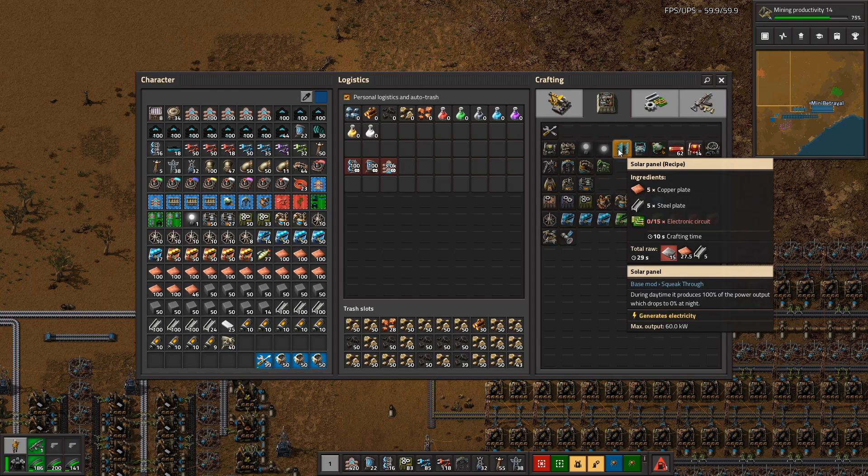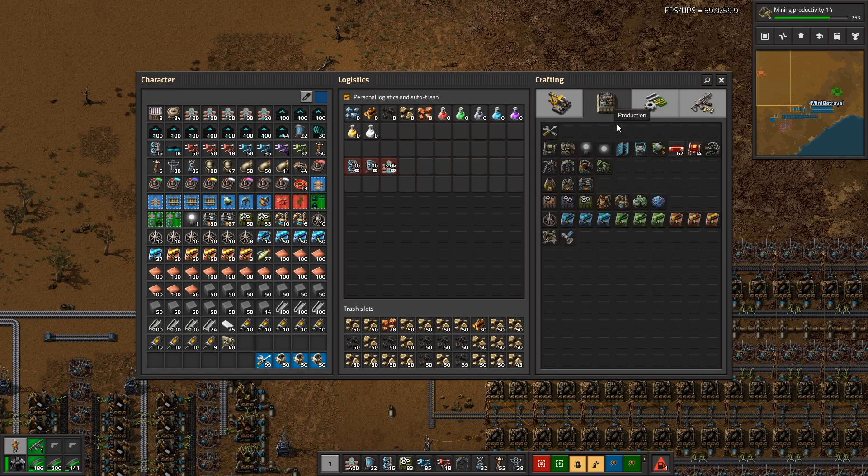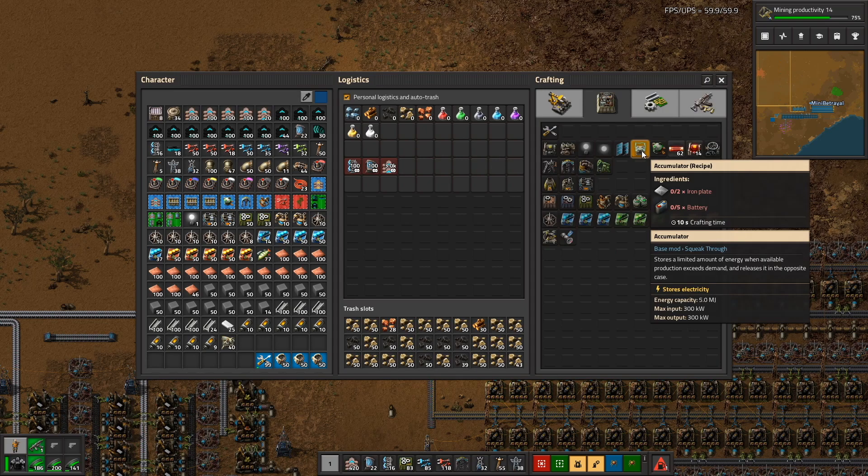Solar panels need copper plate, steel plates, and electronic circuits — all done. Radars need iron plates, gears, and circuits. Accumulators also require batteries, so we do have some intermediate products to work with: gears and batteries. In total we need one and two-thirds solar panels and accumulators per second, 0.8333 radars per second, eight and a third batteries per second, and 0.416 recurring gears per second.